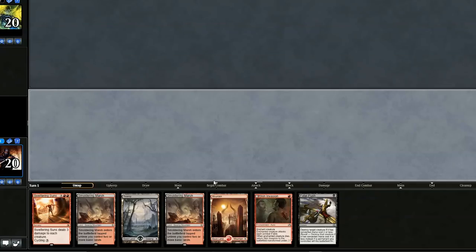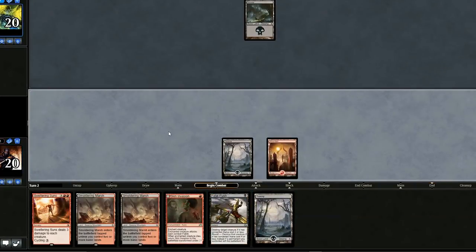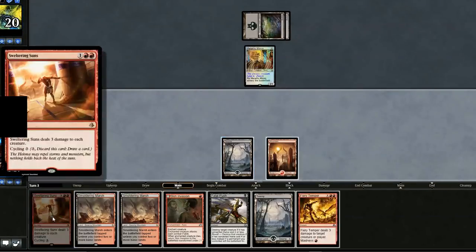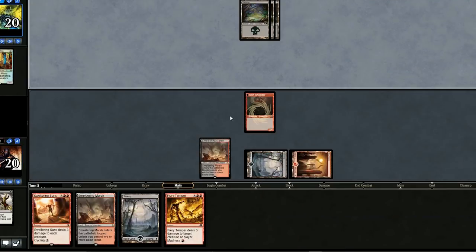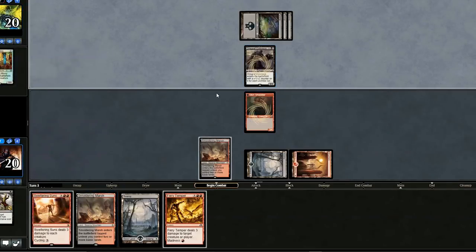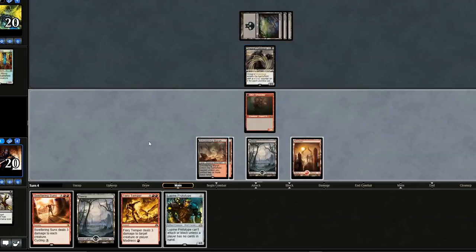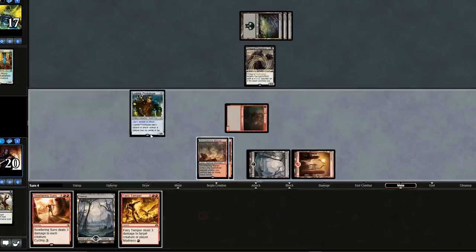Opening hand — we have Sweltering Suns, we'll keep it. No plays from our opponent, nothing from us either. We should probably kill that creature because we don't want them getting too big. We'll play Skin Invasion on it and just kill it now. Cool thing about this card is that it's resistant to Sweltering Suns. Does it really matter if he gets the tokens? Because we're just going to board wipe him anyways. We'll swing in for three, play the Prototype, and pass the turn.